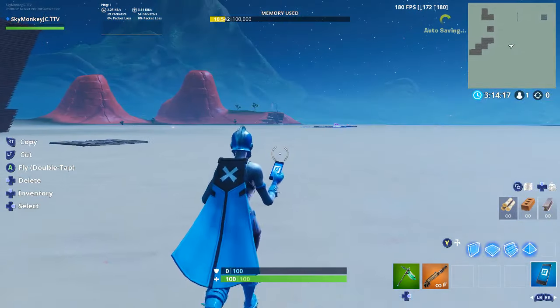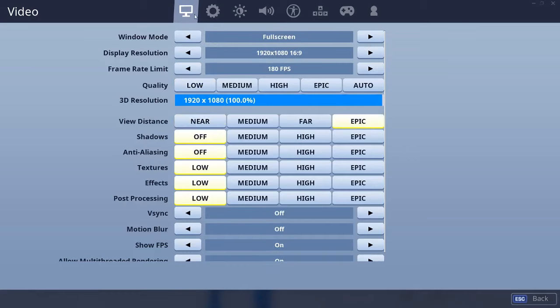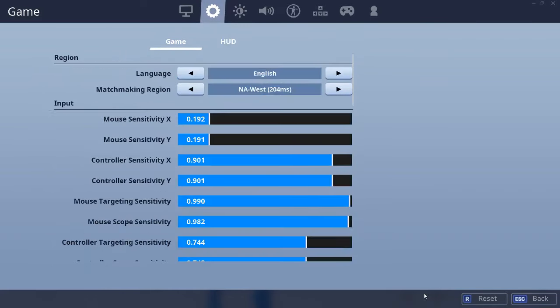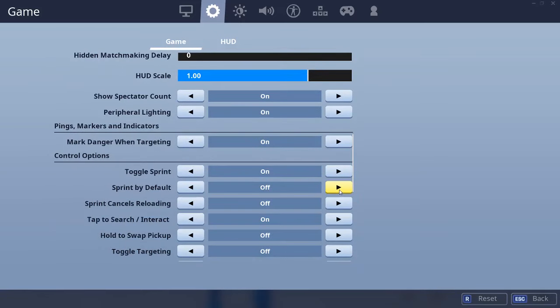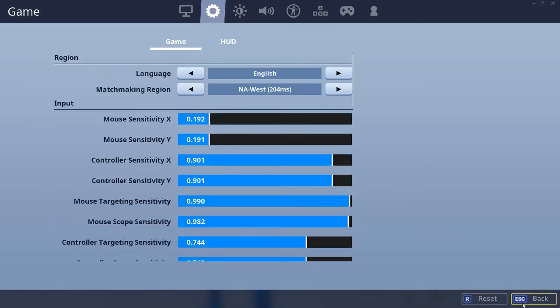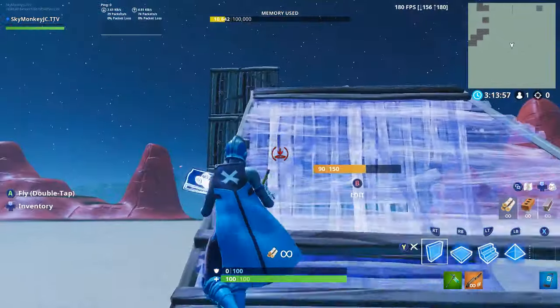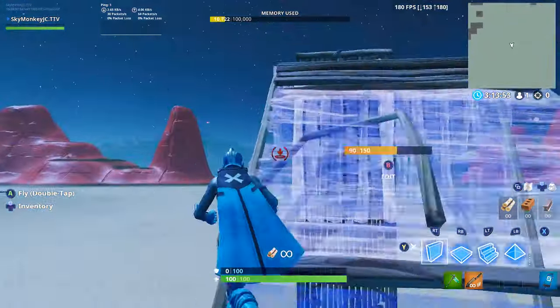Sometimes my controller bugs out. It's really weird — when I connect it, it turns off my sprint by default because my controller is broken and I can't use my sprint key. But I put my sprint key to something else and it doesn't work. Anyway, you turbo build walls, you jump in, and turbo build ramps.